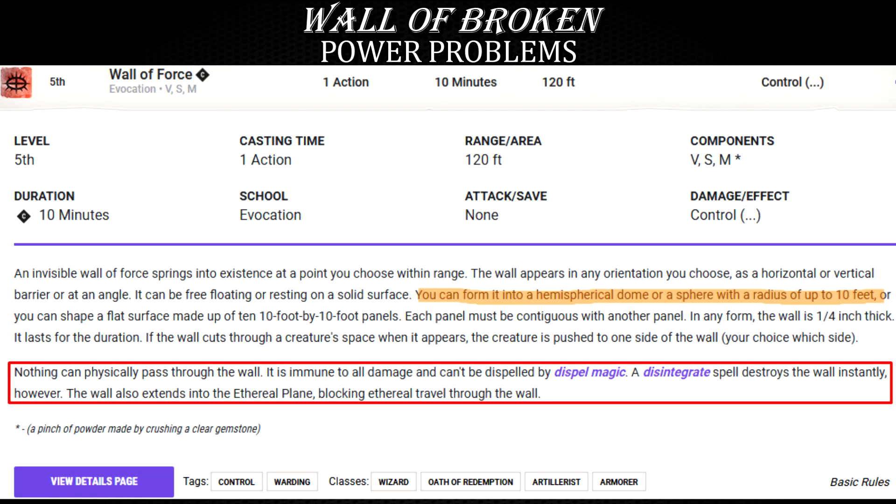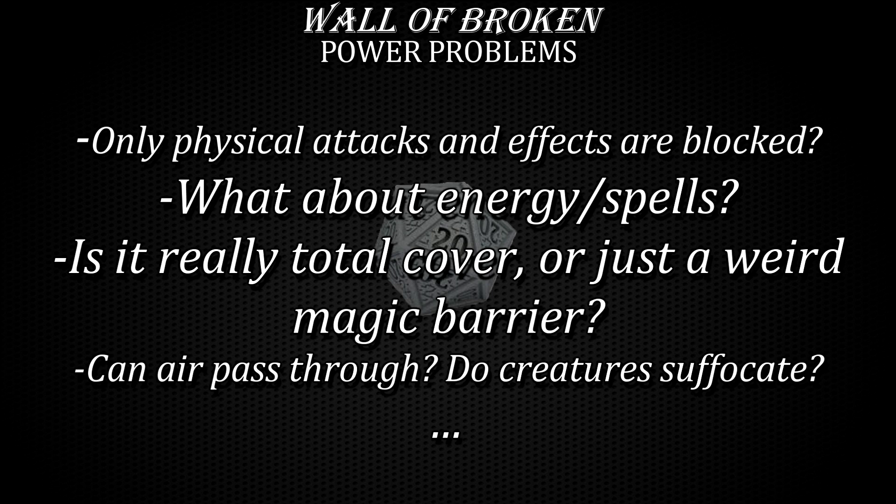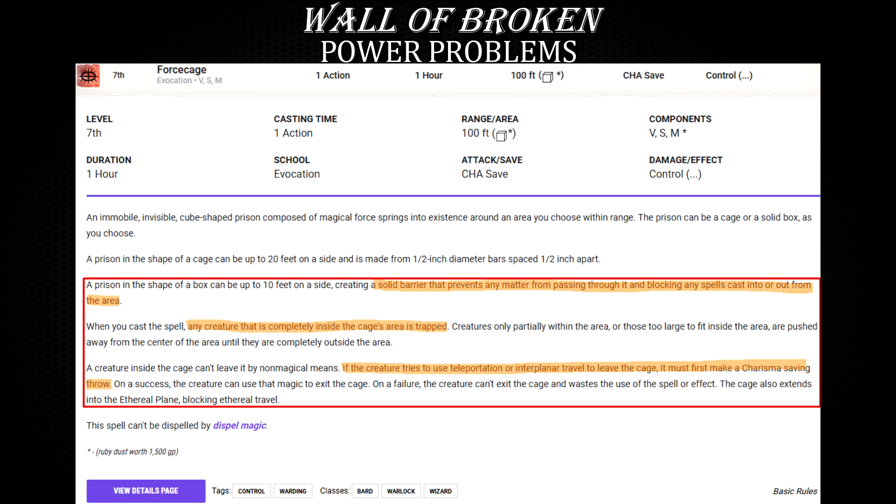Wall of Force has a much more ambiguous, undefined paragraph which states: nothing can physically pass through the wall, it is immune to all damage and cannot be dispelled by dispel magic, a disintegrate spell destroys the wall instantly, and the wall also extends into the ethereal plane, blocking ethereal travel through it. Does this mean Wall of Force only prevents arrows, projectiles, and physical spell effects like magic stone or acid splash? What about air — do creatures inside suffocate slowly for 10 minutes because it's considered matter and therefore cannot pass through? If we look at Force Cage, a level 7 spell with a very similar effect, it specifically states it creates a solid barrier preventing any matter from passing through and blocking any spells cast into or out of the area. This is clear and concise, but sadly Wall of Force doesn't provide this level of information.